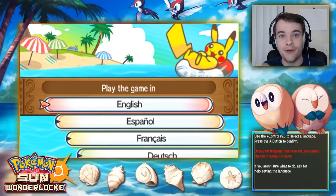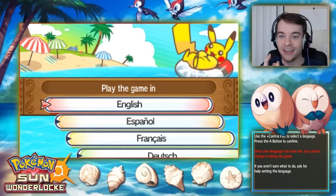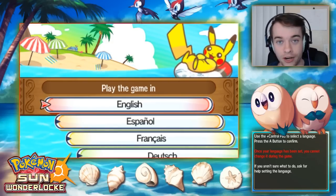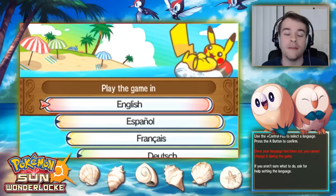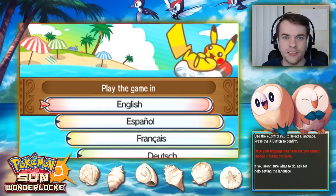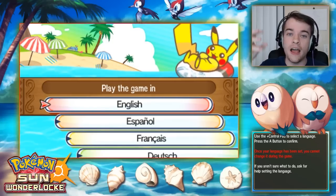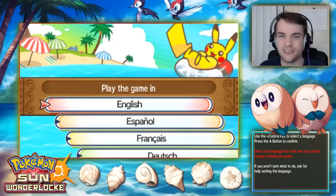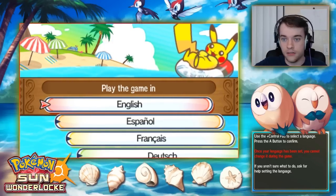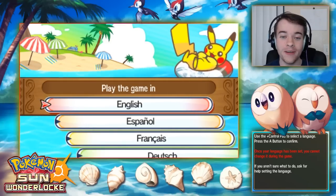I'm going to cheat a little bit — I bought an Action Replay specifically for this series to get Rare Candies. Once I Wonder Trade a Pokemon, I can Rare Candy it up to the level of the Pokemon I traded away. If I catch a level 10 and trade it, I'll Rare Candy the new one up to level 10. If I find a Rare Candy in the wild, I have to use it right away.